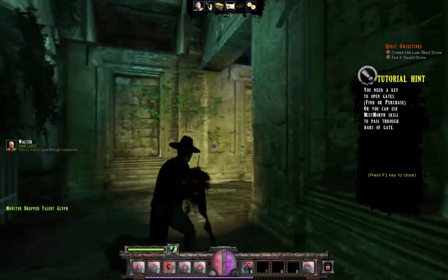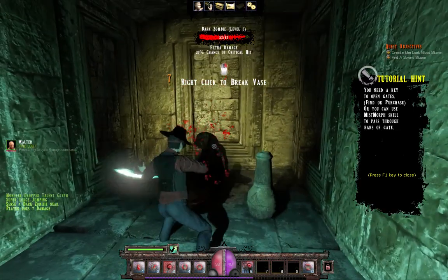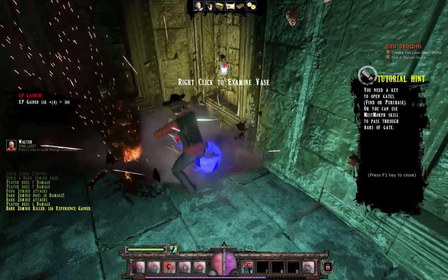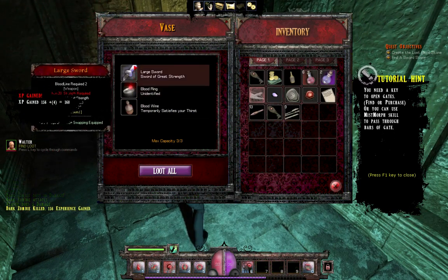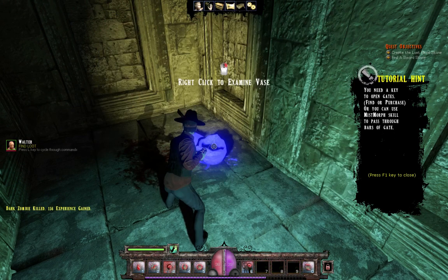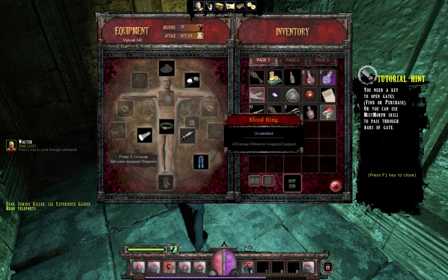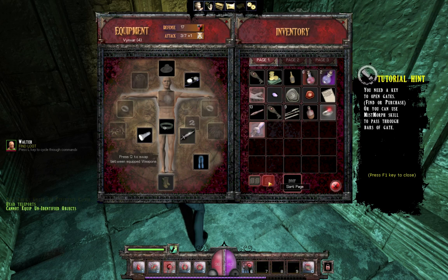I need something like 7 bucks. I need to go up there first. So what's in there? Large sword, 20 strands, and a blood ring. Nice. Why did I see the stats when I put it on? And now I can't see them again. Strange.